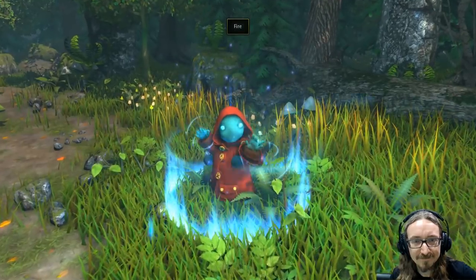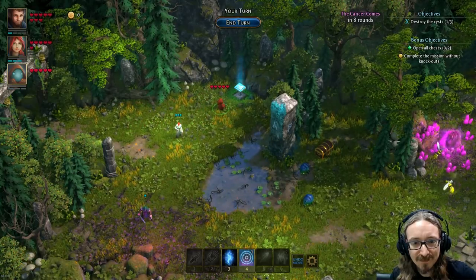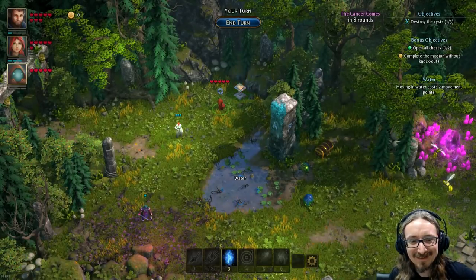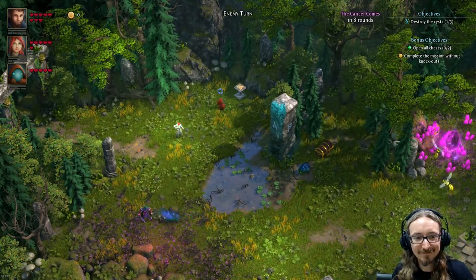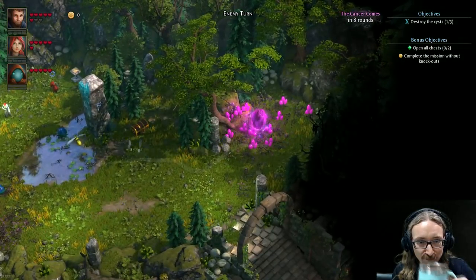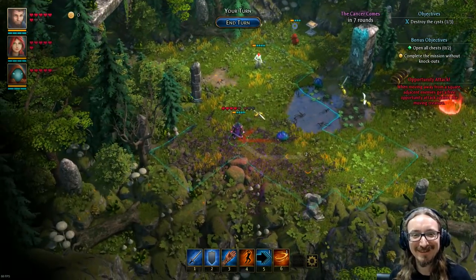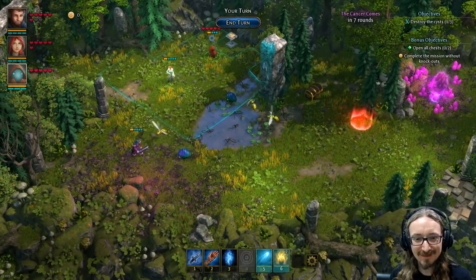'Wait — do you feel that? Prepare yourselves, the enemy's coming!' I almost want to voice him like Bruce Campbell. Let's try the powerful fireball — oh bummer, can't quite squeeze them all in. There's another heart item here — that gives a health point. This action point item — if I can get that, it just lets me cast another spell. But I don't think I've got quite enough movement.